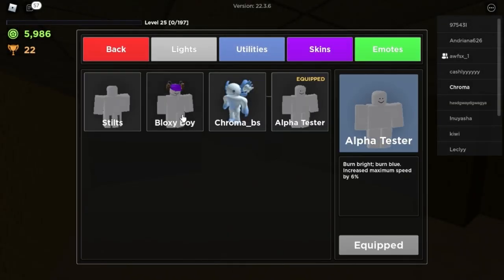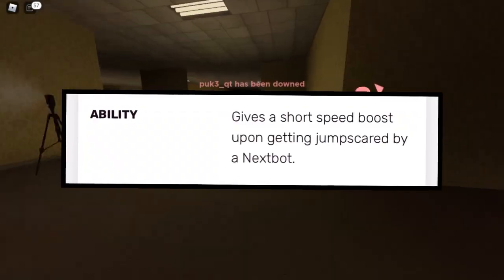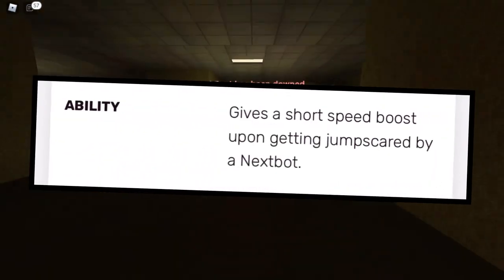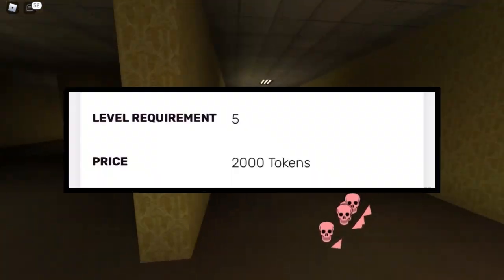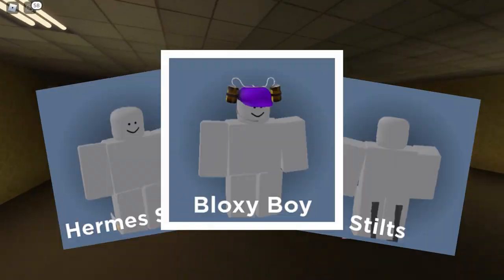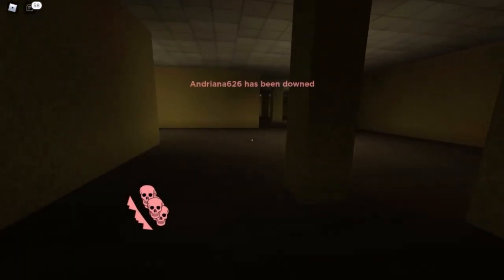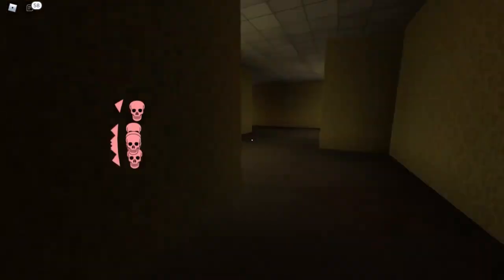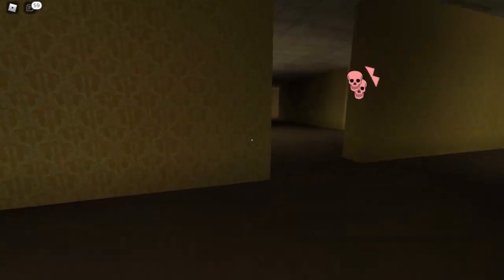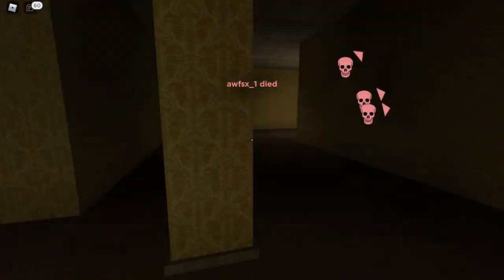The next one is Bloxyboy. Bloxyboy allows you to move at a very fast speed. The only problem is his cooldown and the amount of time the acceleration lasts for. However, it is the easiest to obtain out of the 3 mobility characters, since the requirement is only to be level 5. This character works best in small, closed maps, since when the nextbot jumpscares you, the acceleration speed boost allows you to get away more easily.